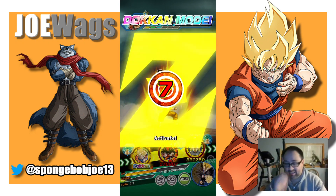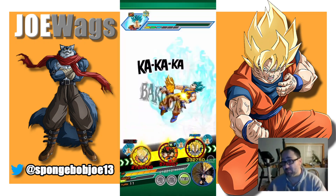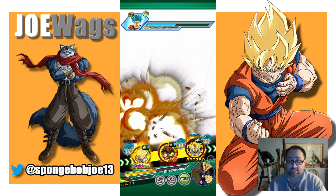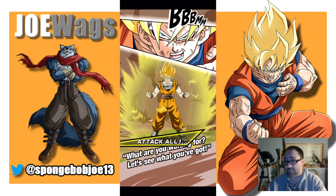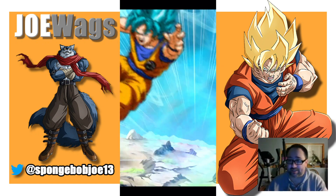As you can see, he can be useful in a longer event — you've just got to understand where the HP is at and where you can put him. Let me know what you think of this Heart Virus Goku. I think he's a fantastic unit; you just have to think of him more as a defensive unit, not an offensive unit. Thanks for watching — we'll catch you all in the next one.